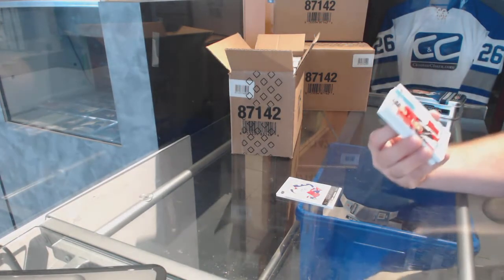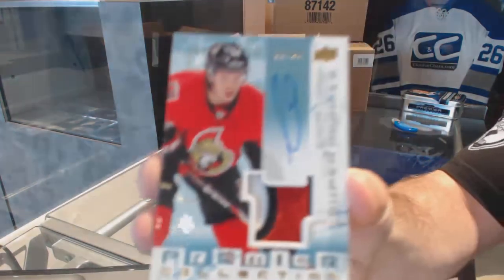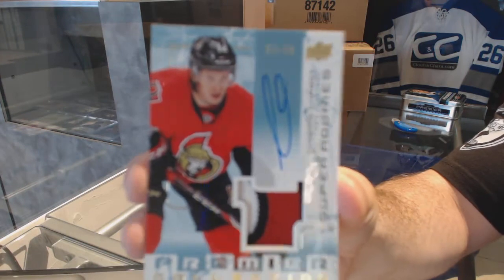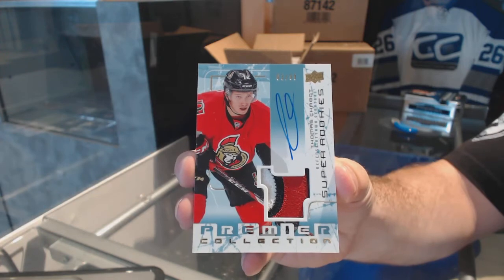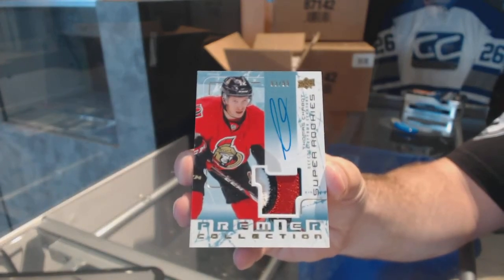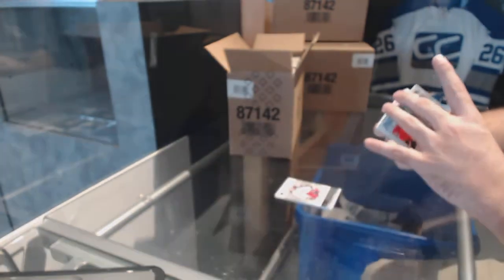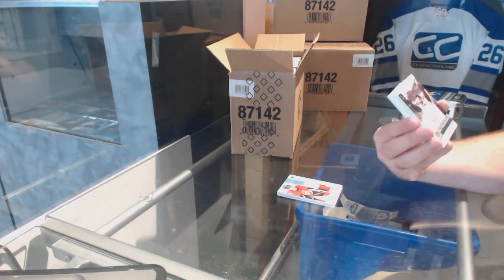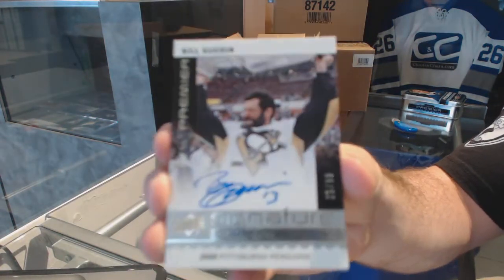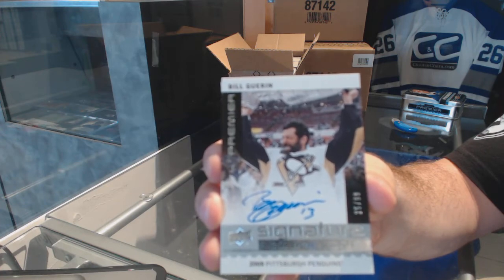A Super Rookie Patch Auto, 3 colors, numbered to 99 — Thomas Shabbat. Super Rookie Patch Auto, Thomas Shabbat. We've got a Signature Champion, numbered to 99, Bill Guerin. That's a cool looking card. Love the photo. Bill Guerin.